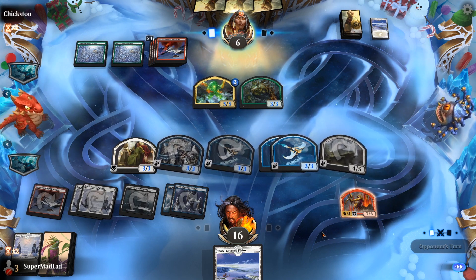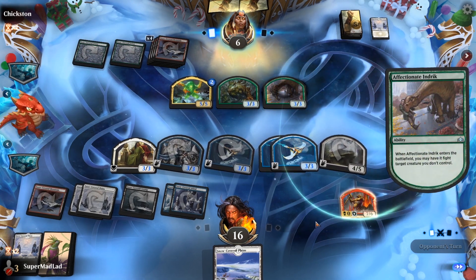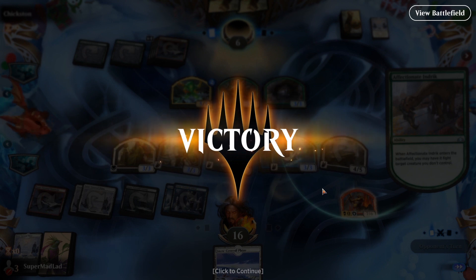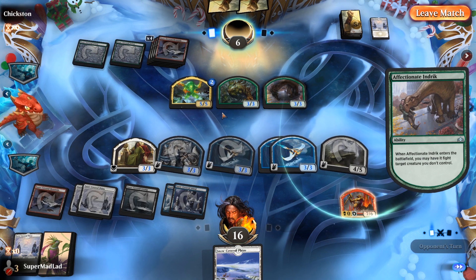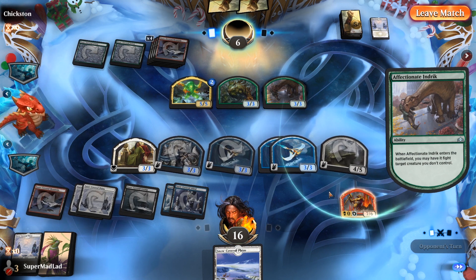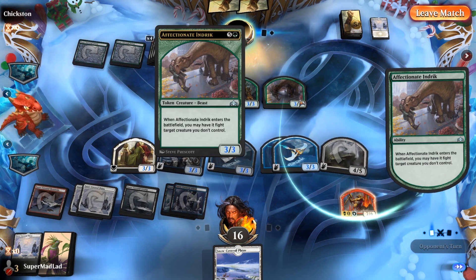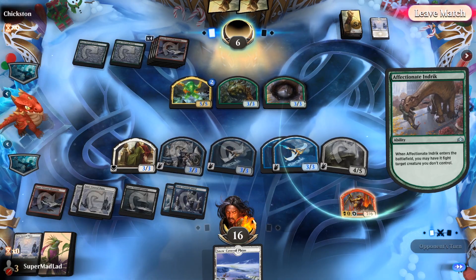Maybe they've got like a mass bounce creature they could hit here. Fight a creature you don't control — so they can't really hit the Archon because Archon's a 4/5. Archon's kind of a very rude creature, because under no circumstances is our opponent able to get a fighting creature that can kill the Archon. They need something like a Chupacabra that enters and destroys a creature, or things like Omnath that deal damage equal to things, which could maybe hit the Archon. But that was a pretty nice board state.